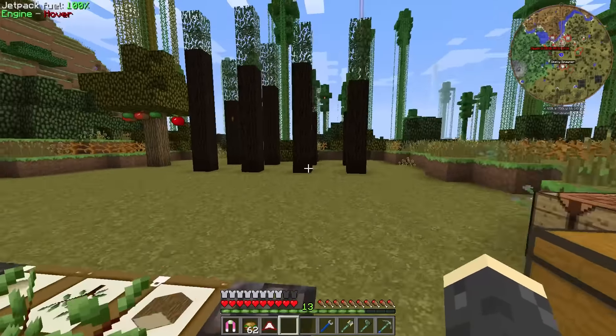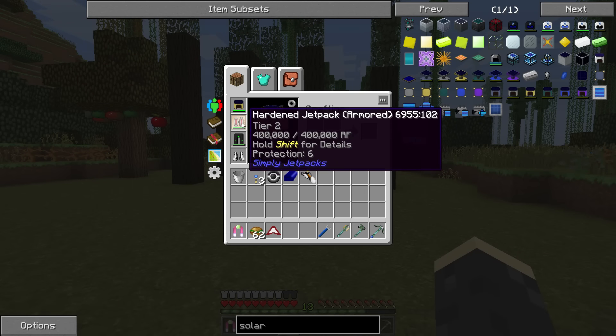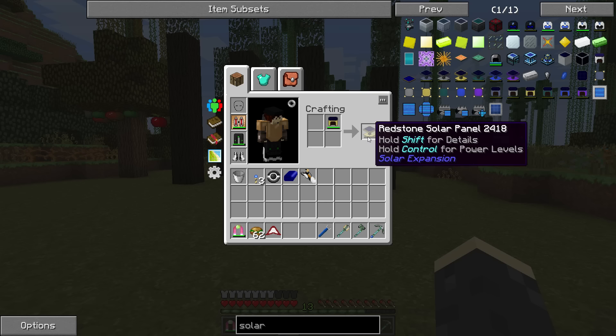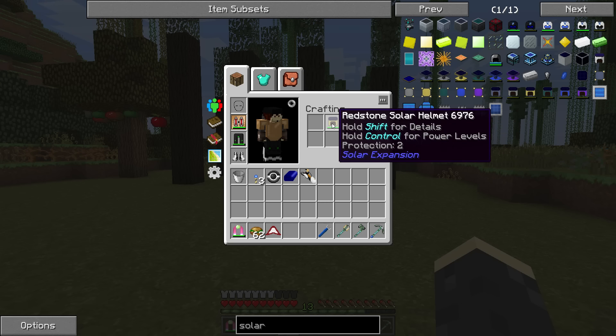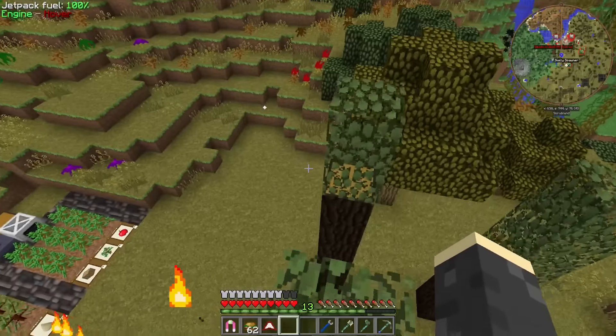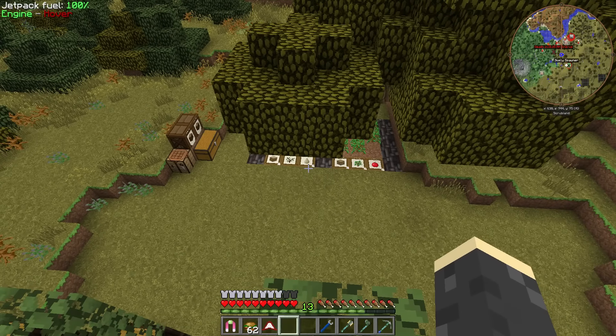I made another one because I needed some way to charge my jetpack. I got tired of throwing it in the energetic infuser every now and then. So we crafted up another one - you craft this with an iron helmet and it gives you a redstone solar helmet.